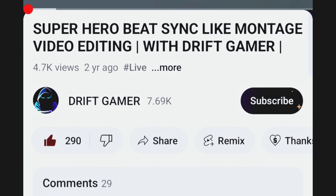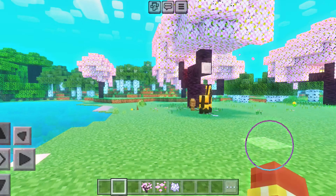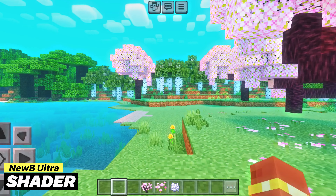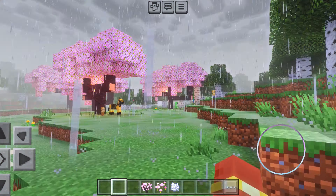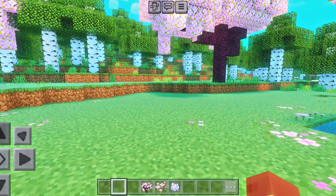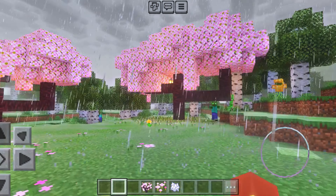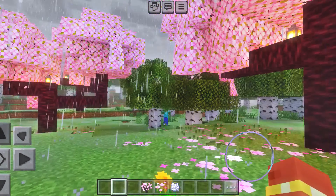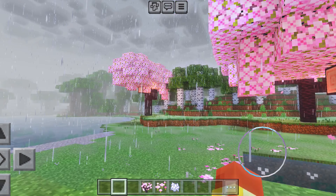If you are new to this channel, please subscribe and like this video. Now we have the Newbie Ultra Shader. This shader pack brings realistic sky, shadows, weather, and water reflections to your Minecraft world. The vibrant colors and dynamic weather effects make your game look absolutely breathtaking, providing RTX-like graphics with zero lag.